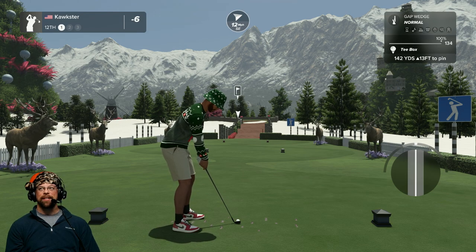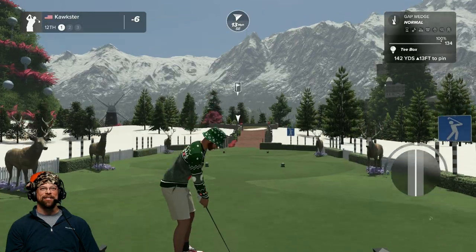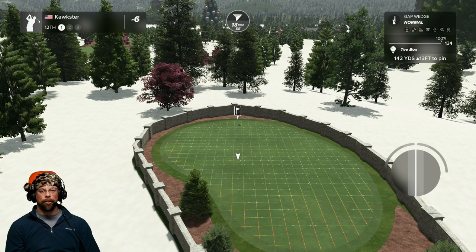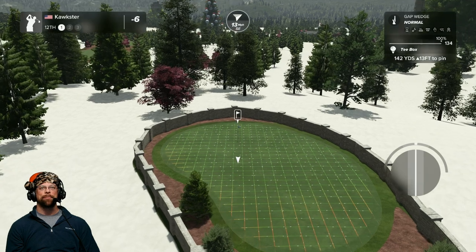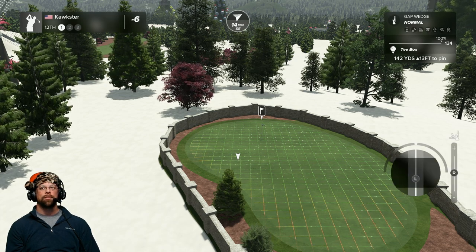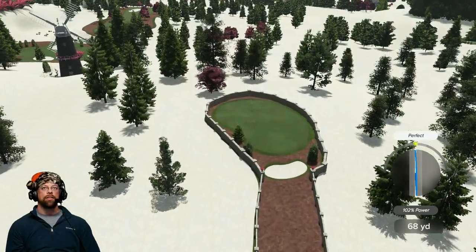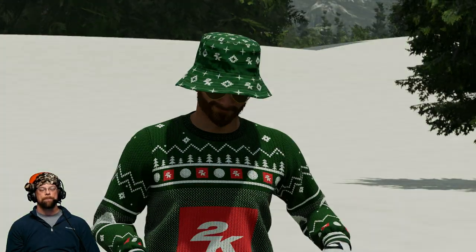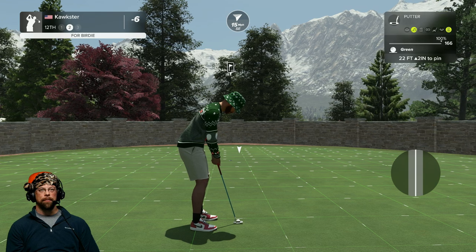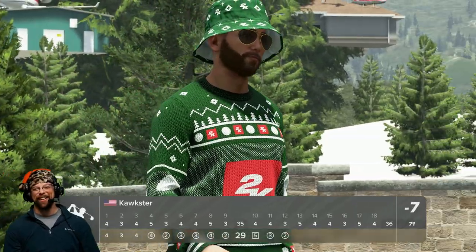We've got reindeer, the golfer guy on the sign swinging around — I love it! This little tiny hole with a pathway up there is almost reminiscent of putt-putt golf — you just hit it up the path. But it is 142 yards so it's a little longer than you think. Nice swing — good shot! A little short actually — 14 mph wind didn't carry it all the way. That's okay, we made a birdie. Seven under par!